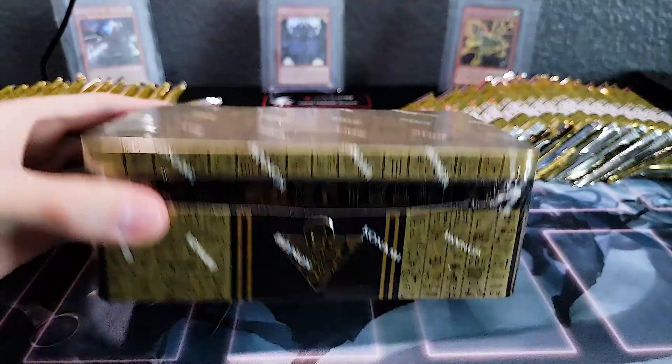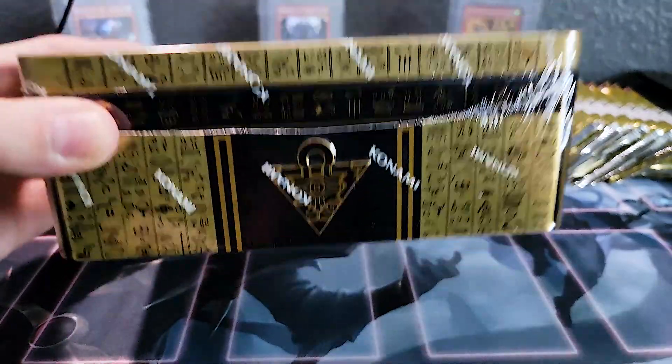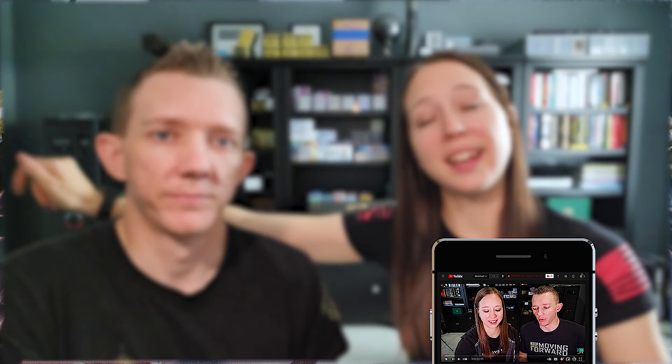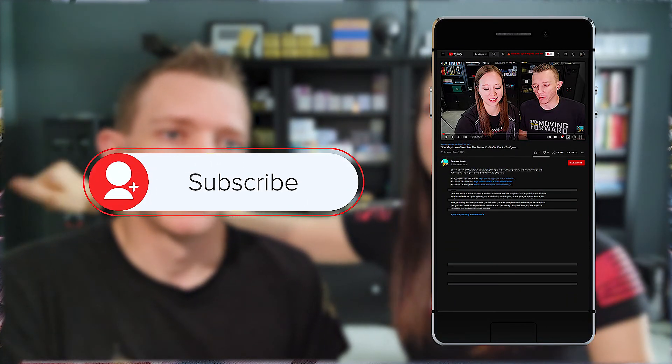What's up guys, welcome back to another epic Yu-Gi-Oh video. Today we're gonna open a full case of 2021 Tin of Ancient Battles for you guys. If there's one set you should buy a lot of, it's this one because of all the epic Yu-Gi-Oh reprints. If you like our content, be sure to like the video, subscribe to our channel, and turn on the notification bell so you know when we put out a video.